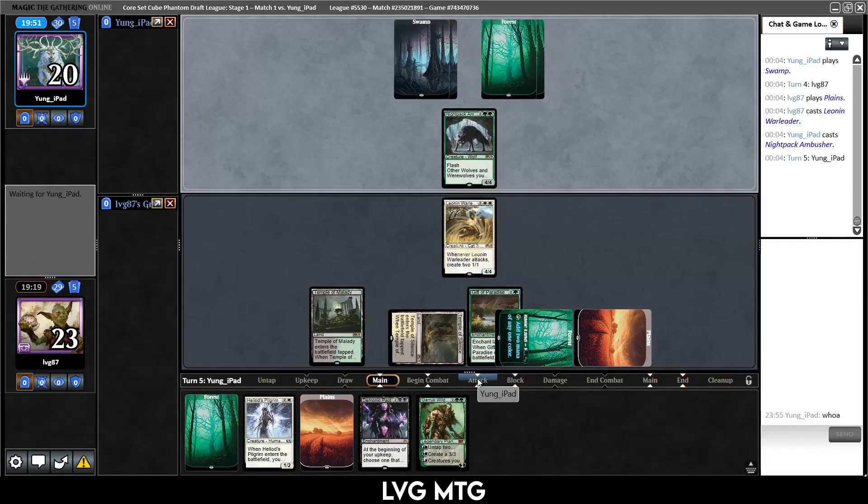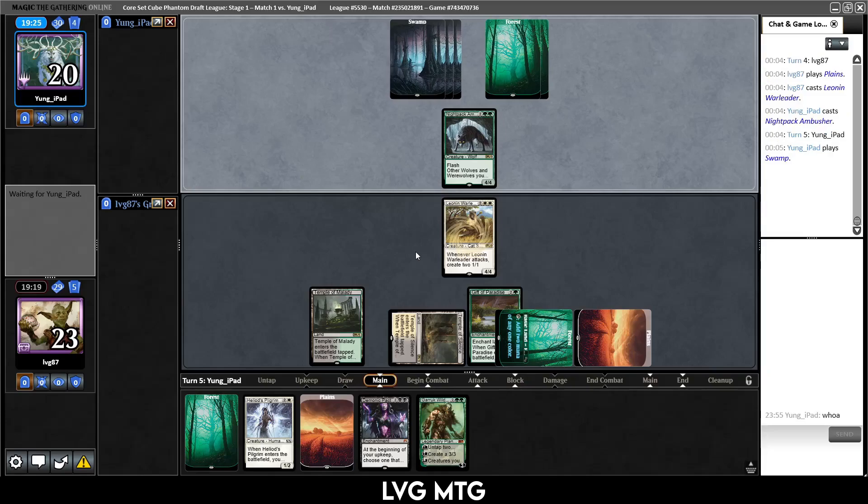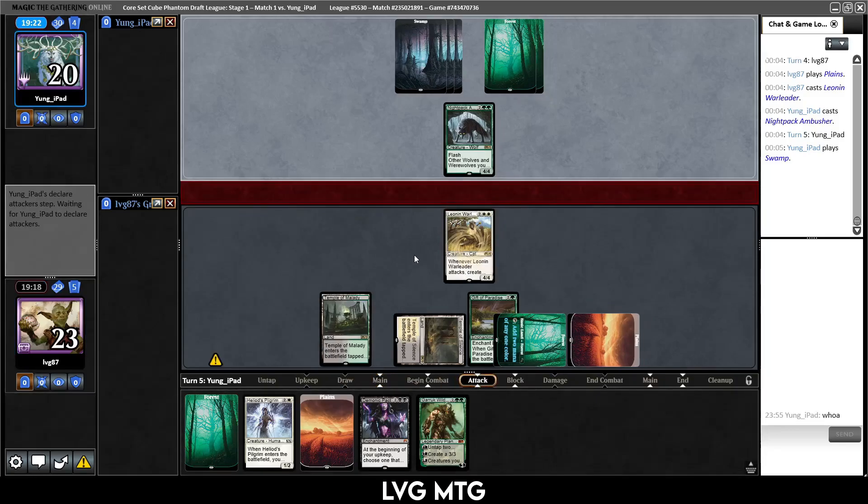They play the ambusher — it's a 4/4 even. I guess this is also bad if they just have instant-speed removal. This card is just very good if your opponent doesn't do anything for the first couple of turns — you can flash it in. That said, we didn't see all that many instants. Oh wait, I hope we don't get Mind Shattered — they can Mind Shatter almost our whole hand.